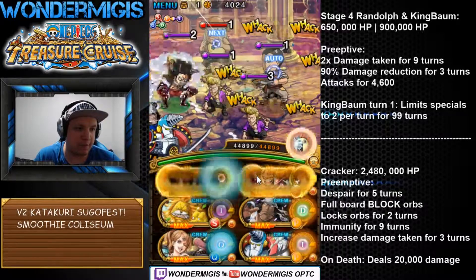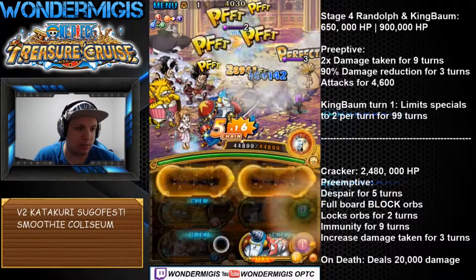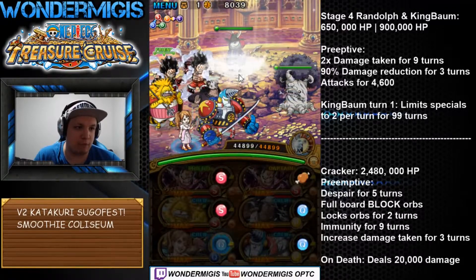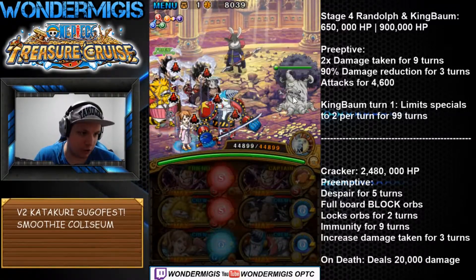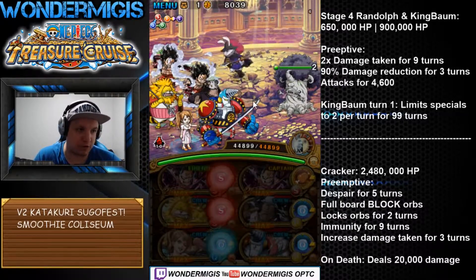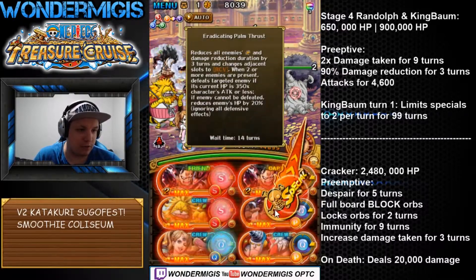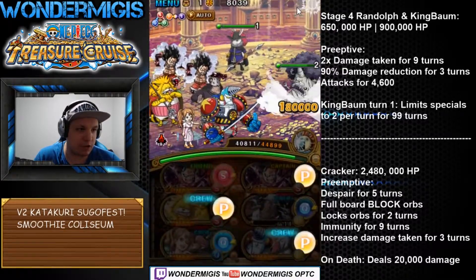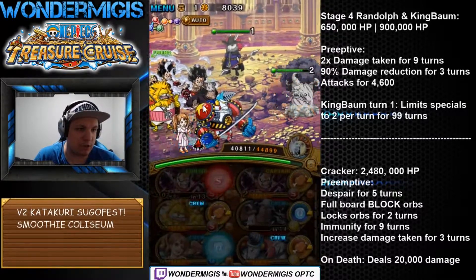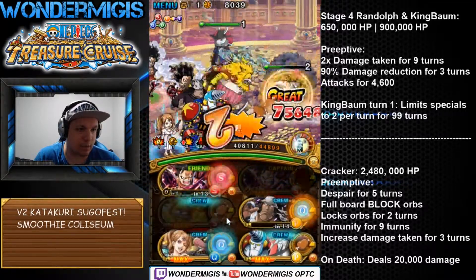When we get to stage four it's gonna be against Randolph and Kingbaum. There's basically just one thing to remember: kill Kingbaum on the first turn, because if you don't he's gonna limit our specials by two per turn. So what we're gonna do here is use Kuma's special to get rid of the damage reduction, hit Kingbaum while we're at it, then just use Snakeman's special and tap our way through.